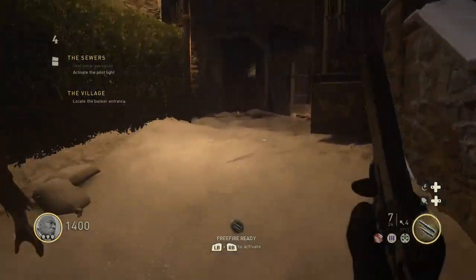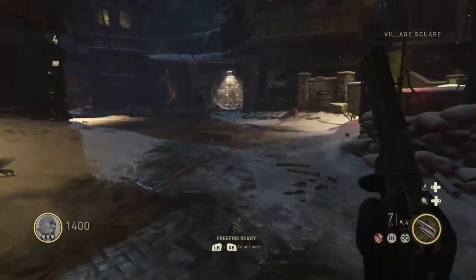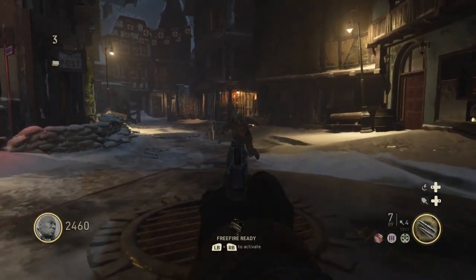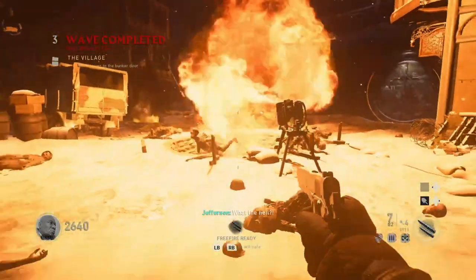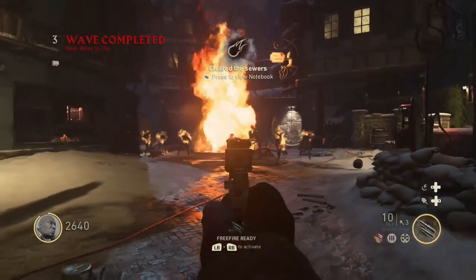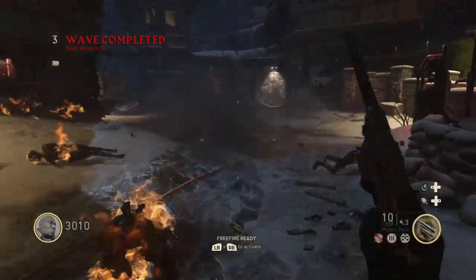Once it's all the way on, you run back to the beginning where the HUD is. I normally do this at the end of a round — you go to this little device right here. Kill the last zombie and then go to that device, initiate the trap. It'll blow everything up. A bunch of zombies come up; you throw a well-timed grenade and it'll kill them all very easily.